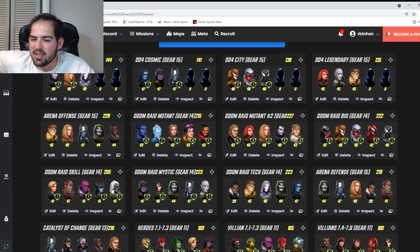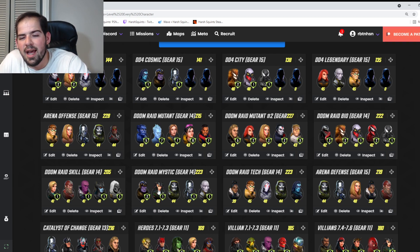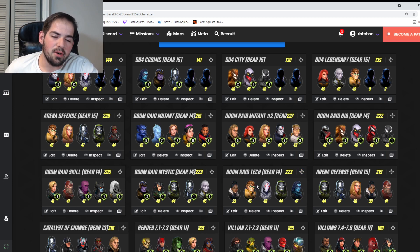For Doom Raid Skill, the best team is Red Guardian, Night Nurse, Taskmaster, Proxima Midnight, and Zemo — Gear 14, maybe Gear 15. Red Guardian takes most of the damage, Night Nurse heals, Taskmaster provides blinds, Proxima applies offense downs, and Zemo is great against minions and very quick. For Doom Raid Mystic: Silver Surfer, Dr. Doom, Ebony Maw, Hella, and Thanos. Place Ebony Maw next to Thanos so he gets his ultimate off as quickly as possible.